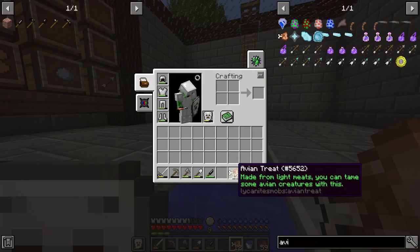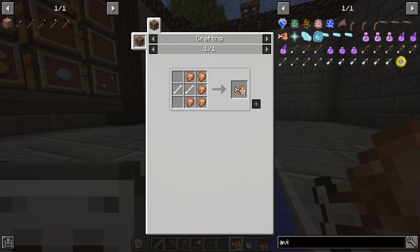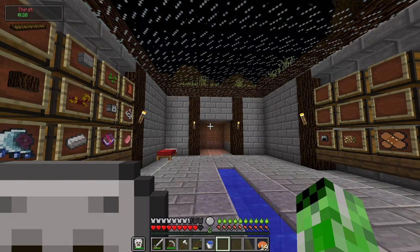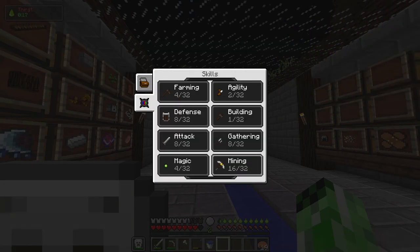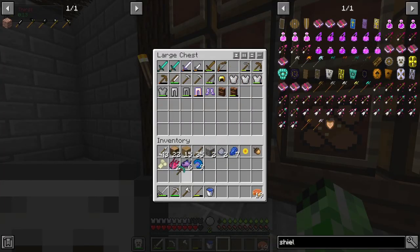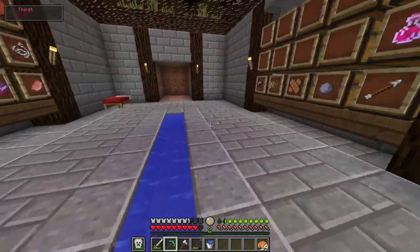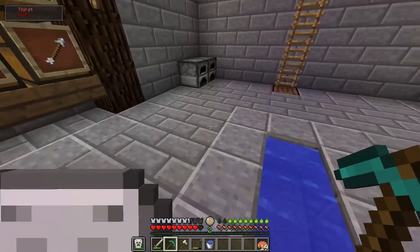I just crafted 12 avian treats — they'll allow me to tame any sort of bird mount, like a Ventoraptor or a Roc. I'm going to go for a Roc because they can fly and pick up items. I think a Roc was actually the thing carrying the creeper in the earlier blood moon clip. I want to tame one because they'll be super useful. I also just spent the past few hours grinding out mining level 16, so now I can actually use this diamond pickaxe that I found, and I can mine diamonds too. I don't have a strip mine yet so I'll still need to dig that.